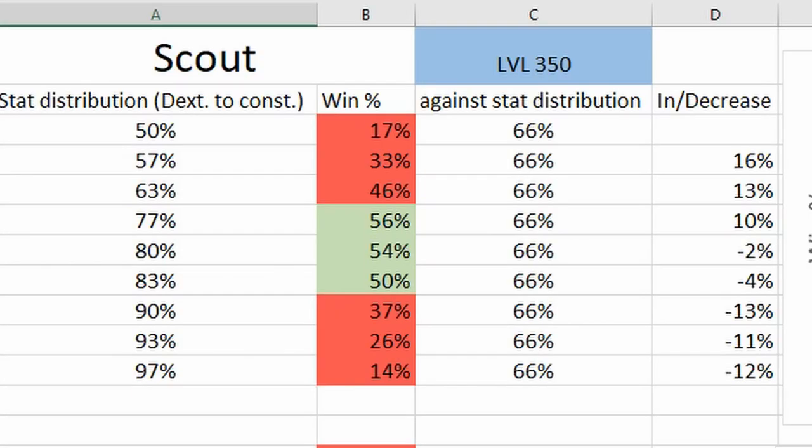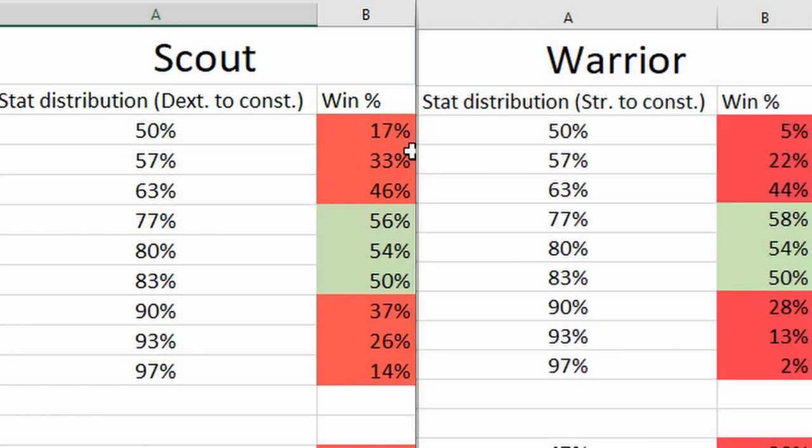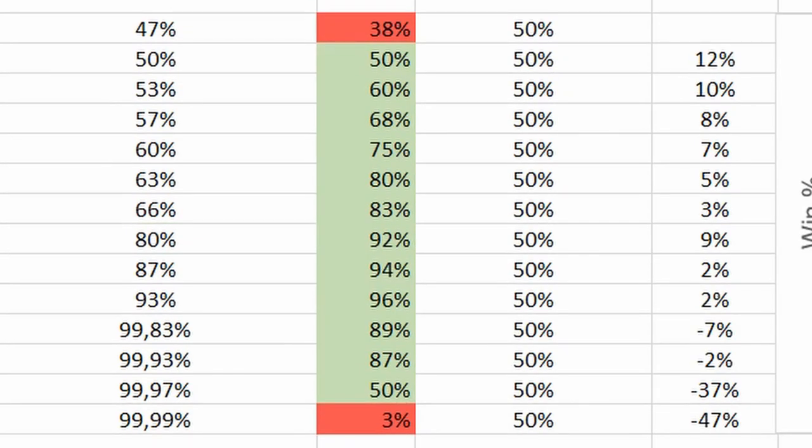Next up we have the scout. He doesn't seem to have such a low win rate with bad stats, but that balances itself out by him not having such a high win rate like the warrior. The same goes for the second graph too.